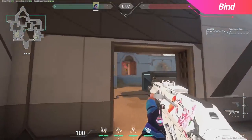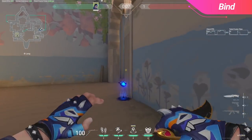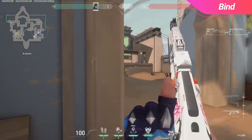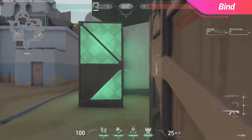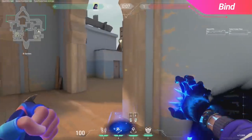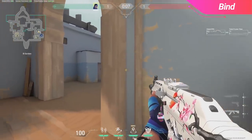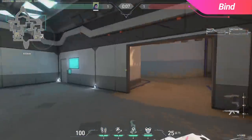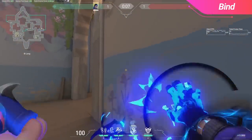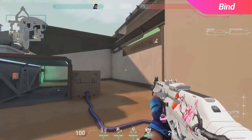Moving onto offense, there are some strong TPs that you can do for entry on B site. The first one will place you directly next to the tube on site, effectively getting you past elbow and in a position to attack on site. Treating this similarly to a jet dash, this can be a really strong position to help your team take the site. If you believe there's no players playing elbow, don't be afraid to use your TP to take elbow control quickly too. Lastly, you can also TP towards Cubby on site, but I only really recommend this if your team has a lot of pressure pushing.